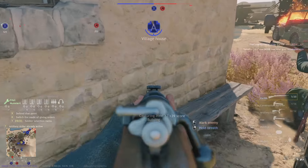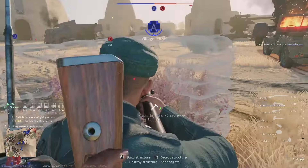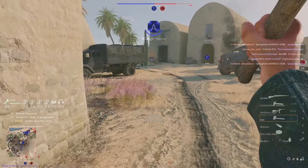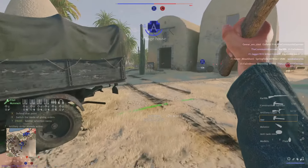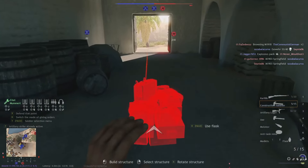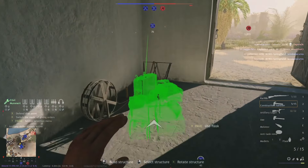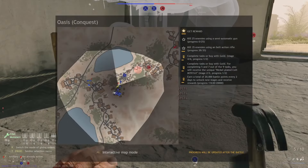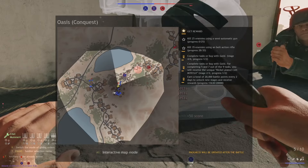And of course, ammo boxes for all the brave fighters defending here. The APC is positioned at 75 meters to B and 45 meters to A — it doesn't get better than that.